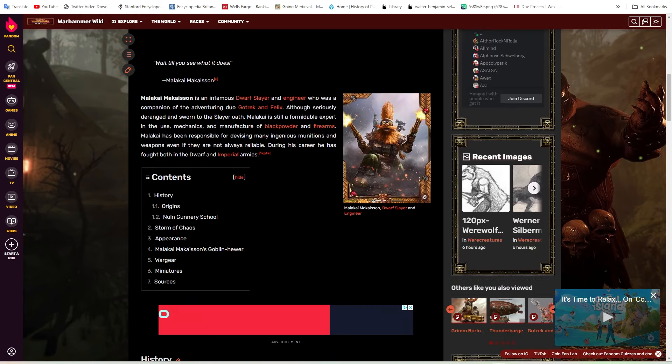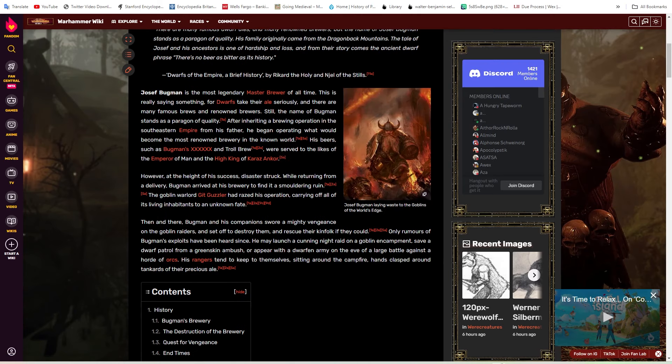Both are interesting lore-wise. Malachi McKyson is not just a slayer — he's also a disgraced engineer, which is why he took the Slayer Oath. I can't imagine him actually leading an army. That's why it makes more sense for him to be the Legendary Hero. And then Joseph Bugman — because in that blog post when they talked about the Thrones of Decay template, they said the FLC is going to be a legendary lord. I think that's going to be Joseph Bugman.